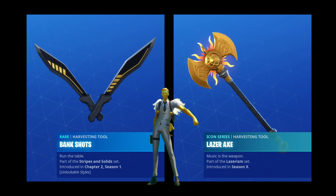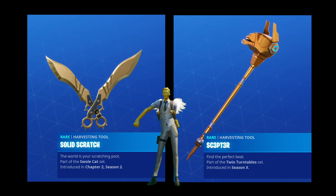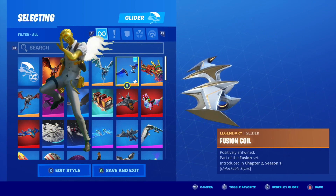Epic has given us so many options here, like the gold bank shots, laser axe, solid scratch, scepter, golden king, and gold digger.